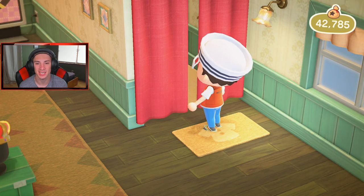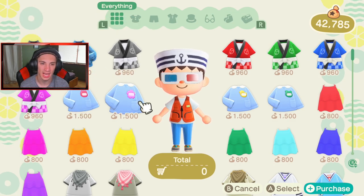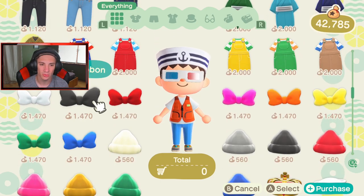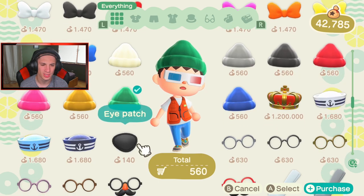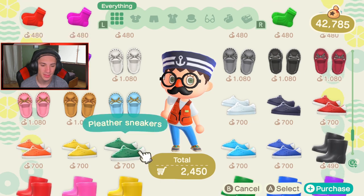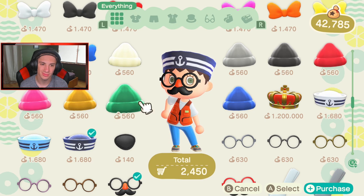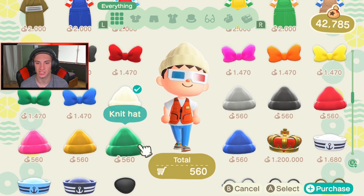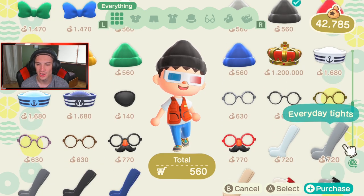We're going to head over into the dressing room and see what they got. I'm sick of this fishing outfit. We got an acid wash jacket — no. We got overalls, bow tie, knit hats, sailor hats — yo that's what's up! Eye patches, stash glasses. Do they have any other color knitted hats? We go with the yellow, get all stylish, but I really want a straight black one.